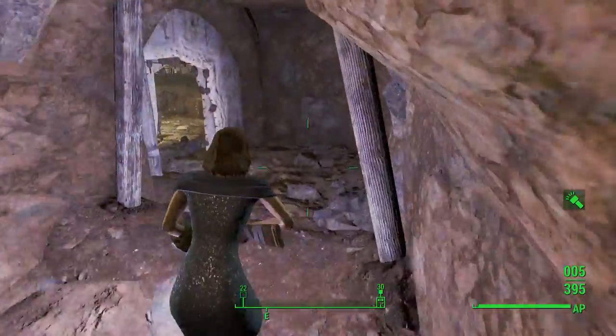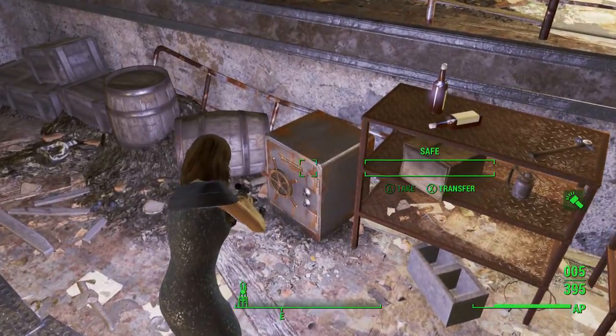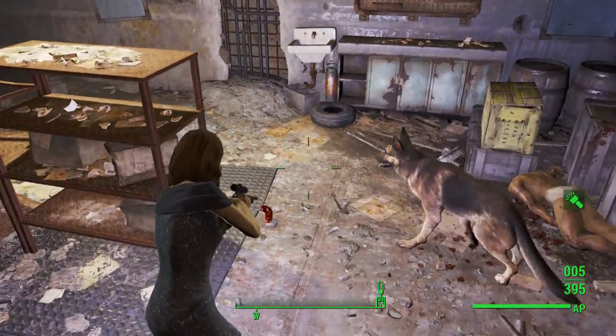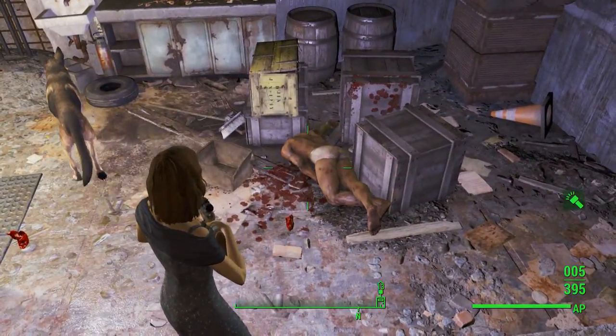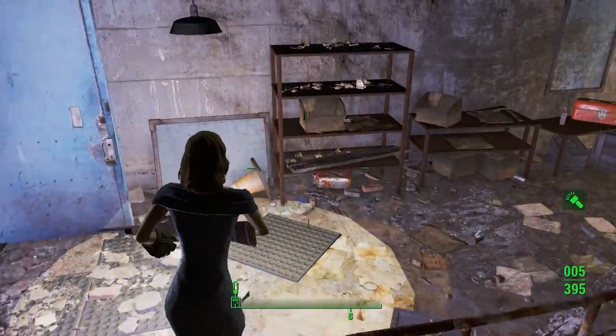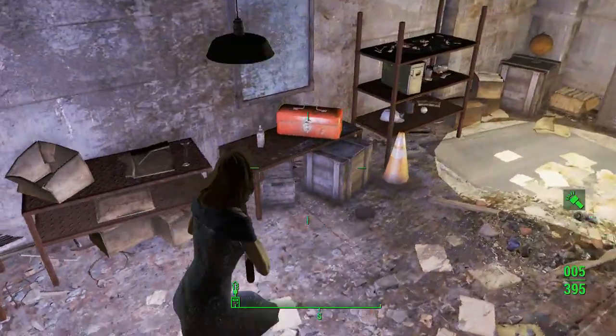There is a master lock safe with some odds and ends — nothing special. You can either get the key off of Walter, or you can open the safe with lockpicking, which is what I did for the experience. But Big Jim is located right here.